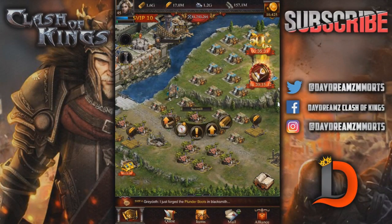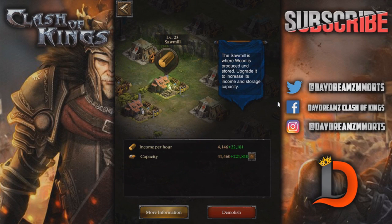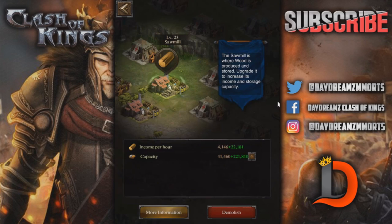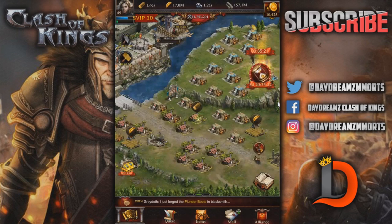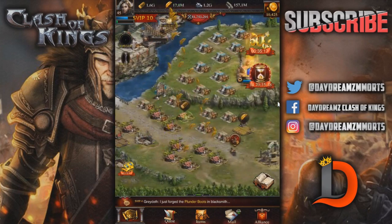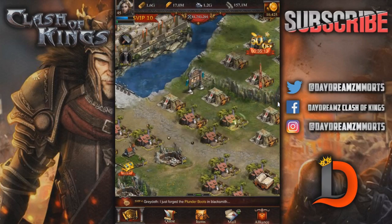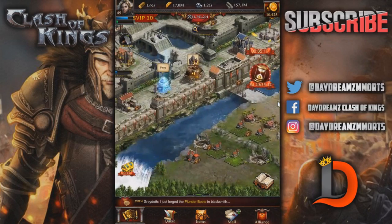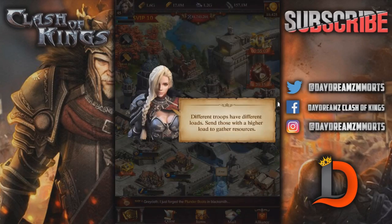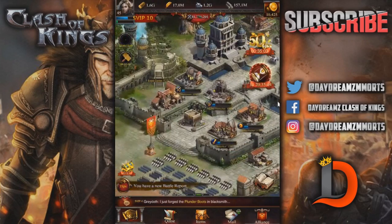Let's take a look at the resource buildings. When you prestige these, they just give you more resources. The resource buildings aren't really that important in detail — though some of them are needed to prestige others to get to the next stage. You just want to do the ones you need to get to the next prestige level.